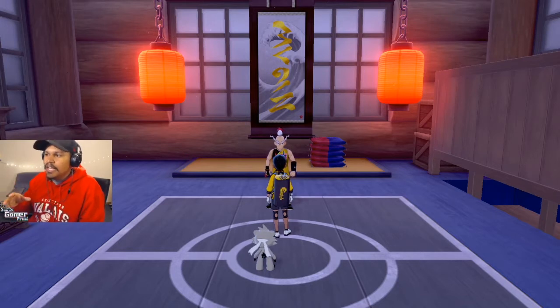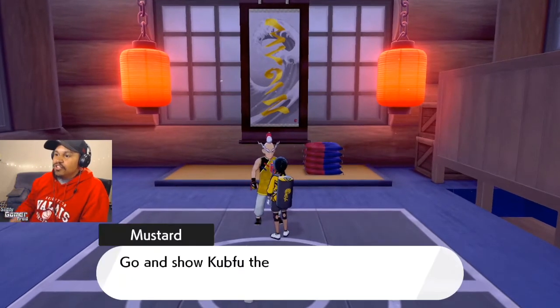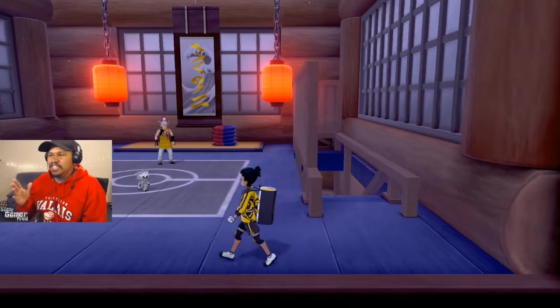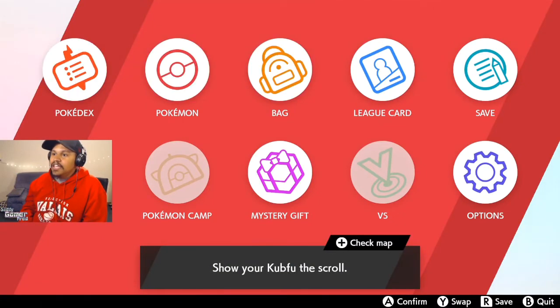After you face Mustard with Kubfu, he basically tells you to go ahead and evolve your Kubfu. You gotta talk to the scroll, you talk to Mustard, and he's telling you to go talk to the scroll to get Kubfu to evolve. Then you go to the stairs and it's basically having you stuck in this predicament where you cannot leave.